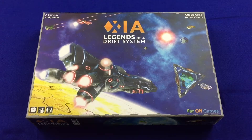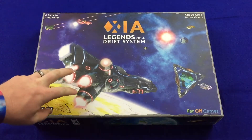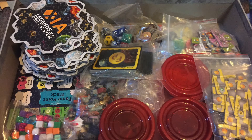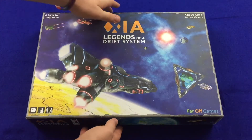Okay, so here we go. This is, of course, Xylides of Adrift System. I also have the expansion Embers of a Forsaken Star inside this box. Here's a photograph of what it looked like prior to me getting this insert from Meeple Realty. You can see that it was a mess — I've got bags all over the place, little containers. Just a complete and total mess. So now let's take a look at what this looks like now.